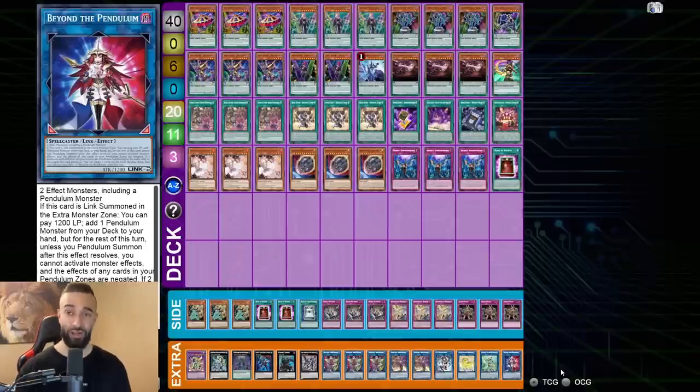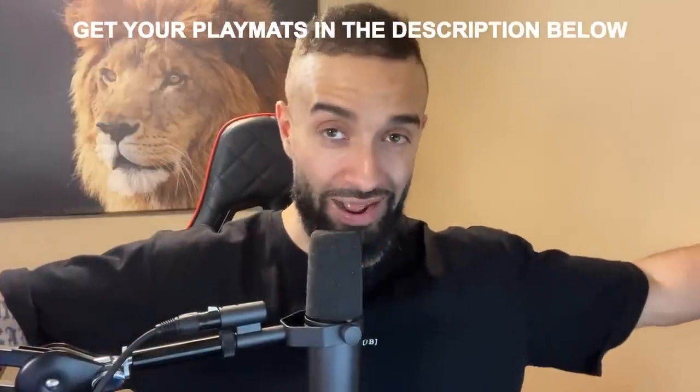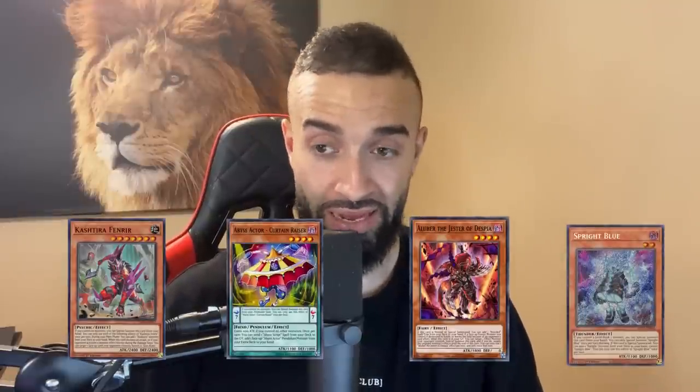If you love what you've seen, smash the subscribe and like buttons and comment below if you want to see more Abyss Actors. Check out the playmats at trivgaming.com. Also, Jibreel and Lungerty created the spreadsheet of Abyss Actors combos — it also contains combos for the whole set including how to play Kushtira, Spring, Despia Branded, and new sprites. It's great for new players. Check it out at www.trivgaming.com.